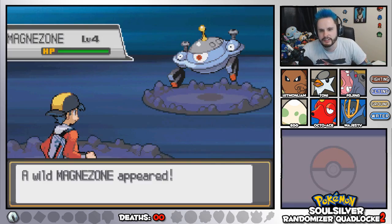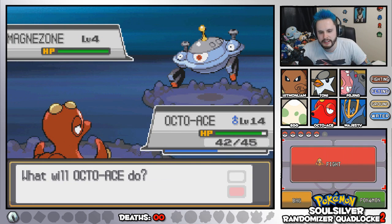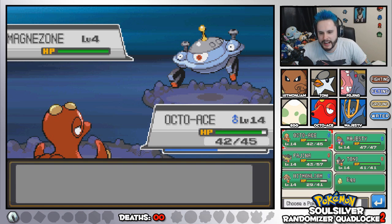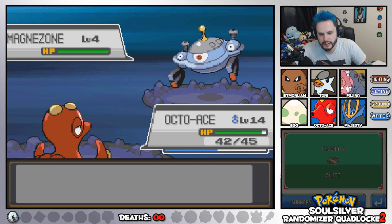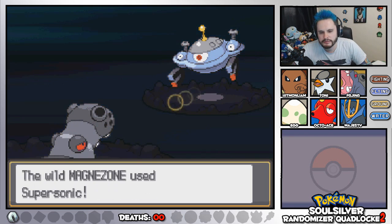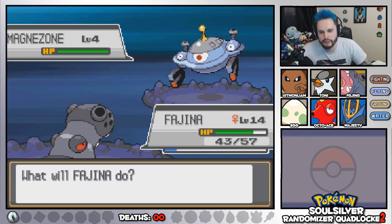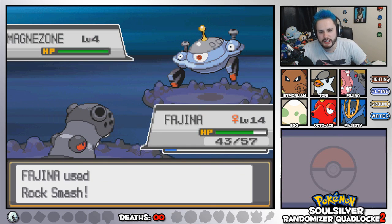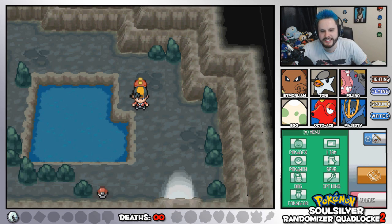That's the exit to the cave, so we should go the other way. Magnezone could be a problem, but I have the solution — Fagina. It used Supersonic and we're confused, but we can Rock Smash it and it's dead. Just like that.